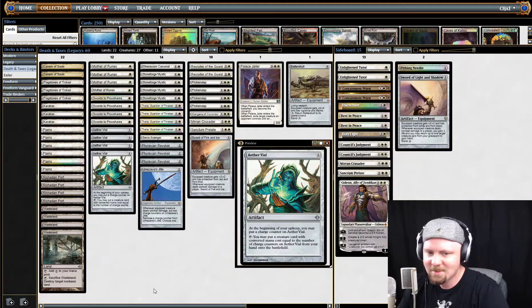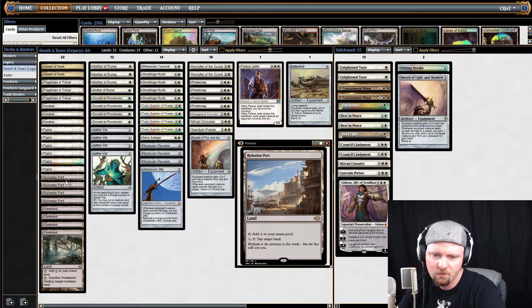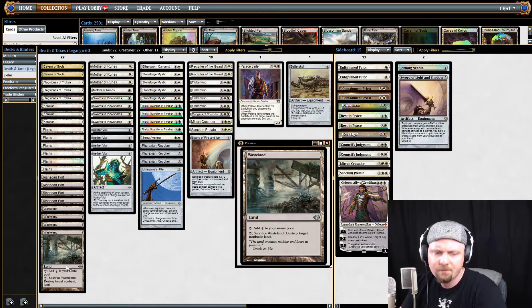So let's get into this deck — let's start with the mana base. It's got a little bit of a prison component. Rishadan Port: tap to add colorless mana, or you can tap Rishadan Port and a colorless mana to tap target land. It can be any land — it could even be a basic land, which is one of the beauties behind Rishadan Port. Wasteland is the next land. Everybody knows Wasteland — it's like Strip Mine, but a little bit fairer, let's say that.